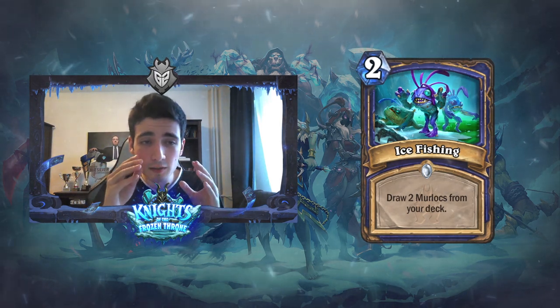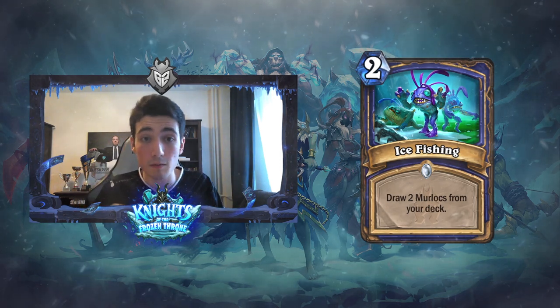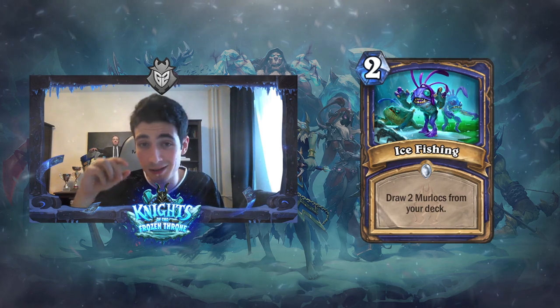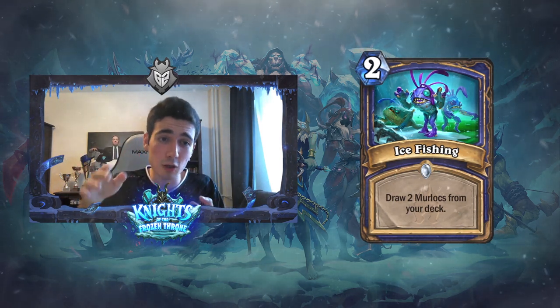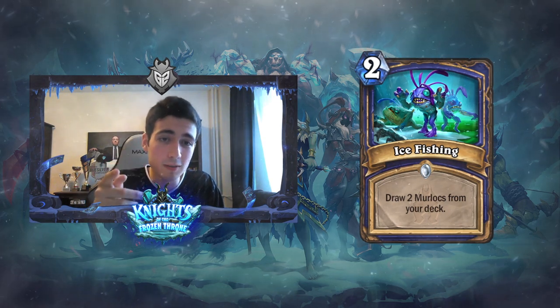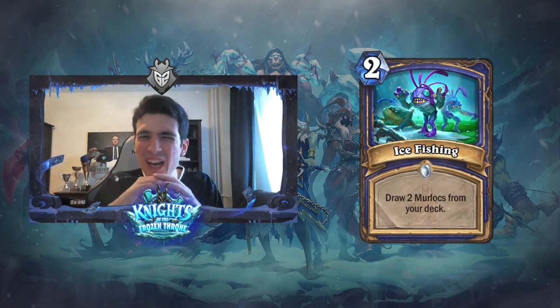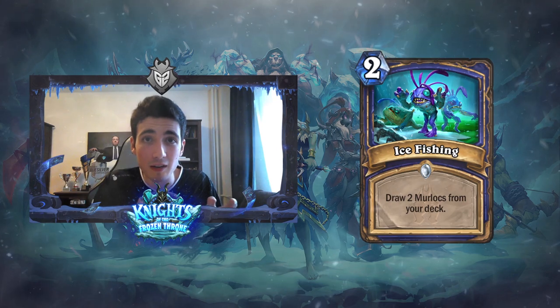Let me explain why. Drawing two Murlocs compared with drawing two random cards from your deck — it's only worse in the very late game, if and only if you are topdecking; you're not going to be able to find the burst to kill your opponent with this. It will only find you Murlocs. But it shines in the mid game and is still really good in the early game if you don't have anything better to do.